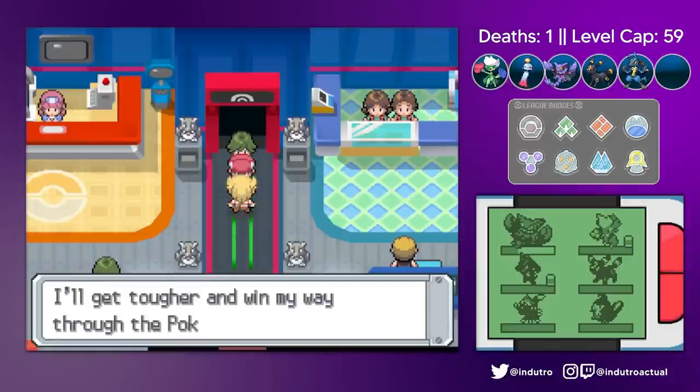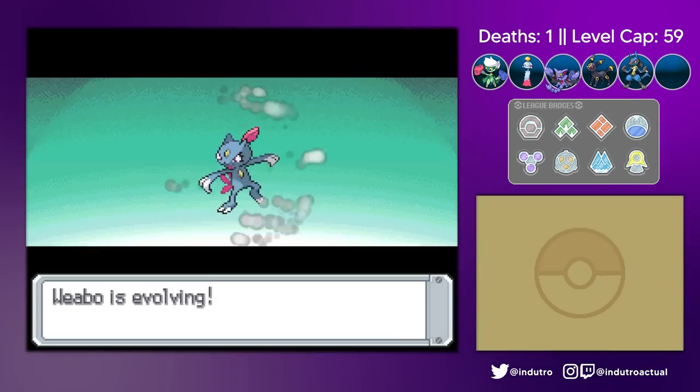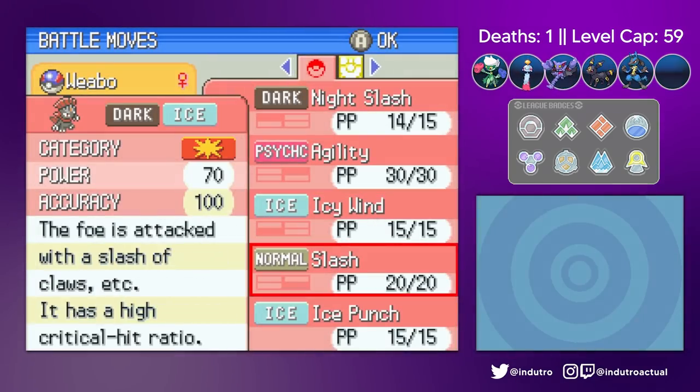Not before changing the world time with our magical powers and evolving Weebo into a Weavile. We also spelunked for some shards and taught Weebo Ice Punch. Now we challenge the League.